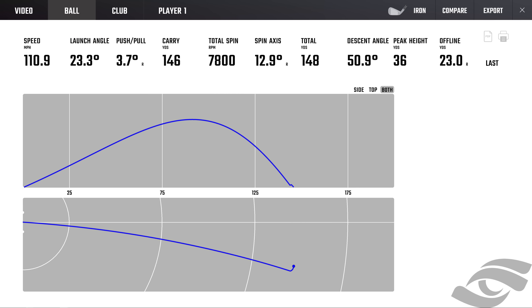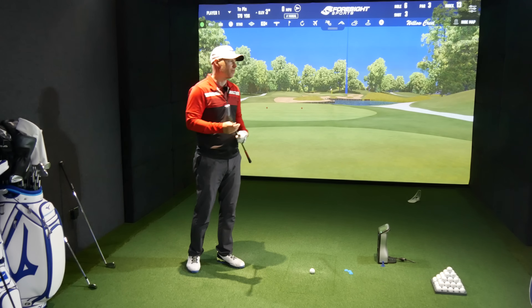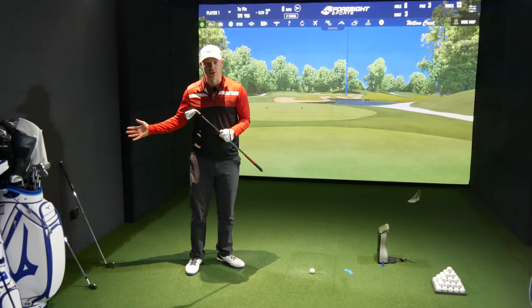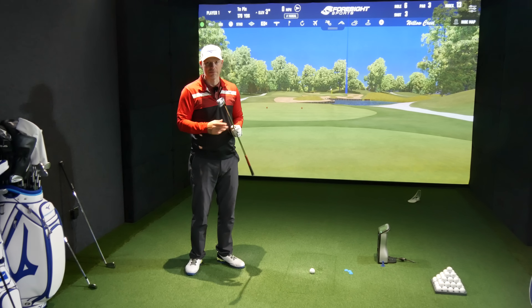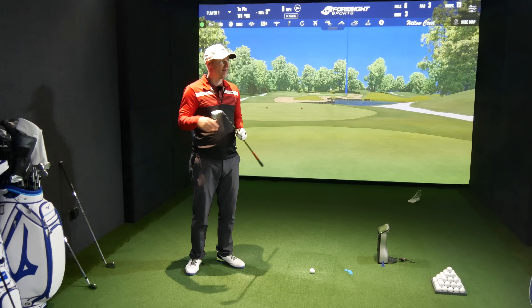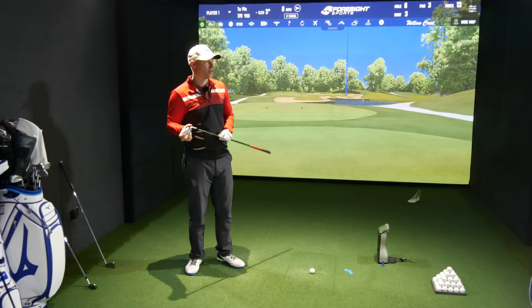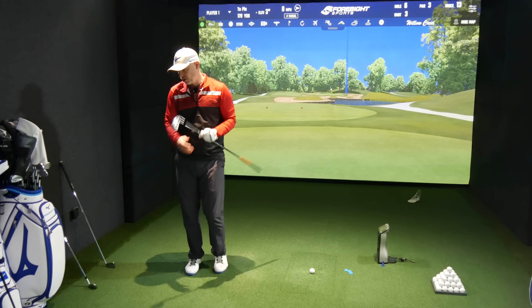Now it's 23 yards offline. If I hit it with this thing seven degrees open, we're going to get more spring from the face, so it's just going to go faster. That was 111 miles an hour with a blade, face open. This one would be a certain number of miles per hour faster. The problem is that means it's going to carry on four degrees offline for longer, with much more offline distance added. So that 23 yards is now even more. You could actually get worse with a game improvement iron.